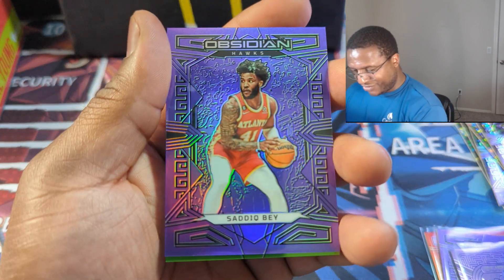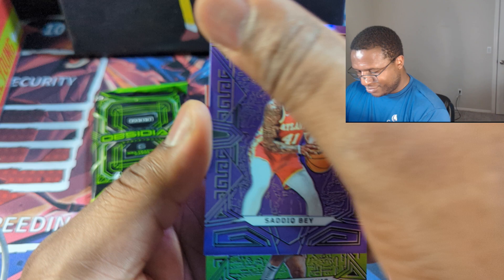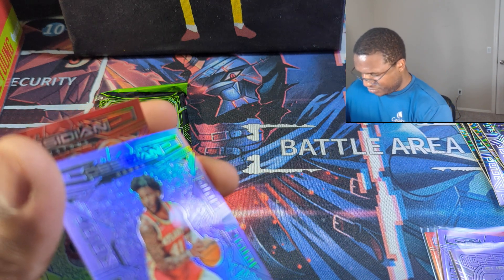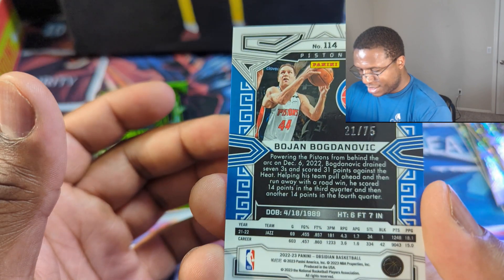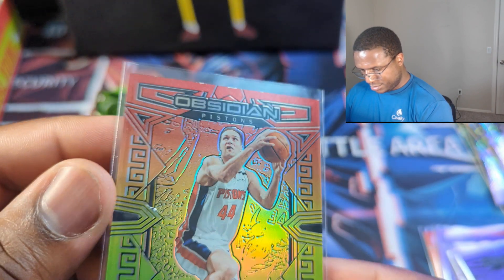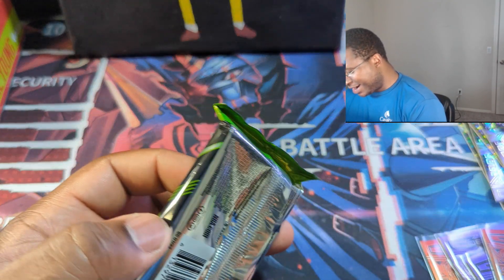Thanks for fighting through the technical difficulties — totally worth it. The camera couldn't even handle the fact that we pulled Paulo. Saddiq Bey. I'm getting a lot of purple here — must know I'm a Ravens fan. Bogdanovic in the red, yellow, green. That's solid for the 2022-2023 box.